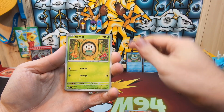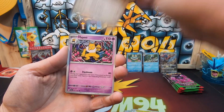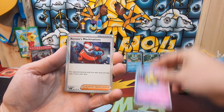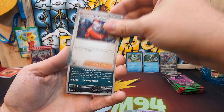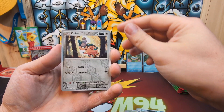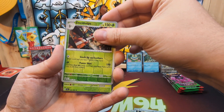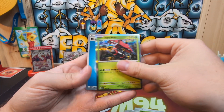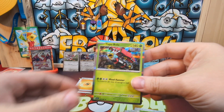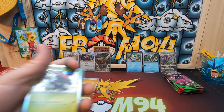Houndoom, Ralts, fracture, Persian, Hypno, Malamar, Ceruledge reverse, and a Tapu Bulu. So we didn't get an official hit — all we got was the reverse hollow energies out of the King Gambit packs. Now let's get into the Greninja box and hopefully we can get at least a couple hits.